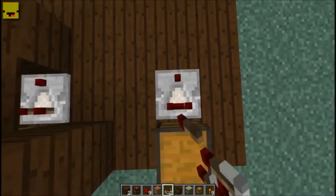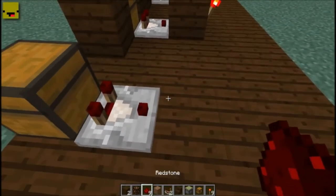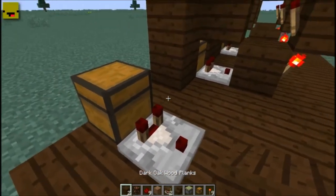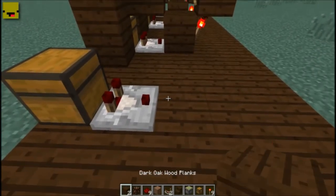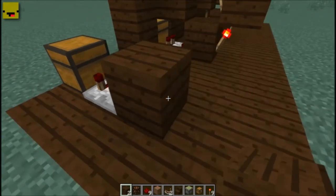You're going to take a comparator and put it behind the chest facing away. Next is a little bit of going back and forth with blocks and torches. I've chosen to use dark oak wood planks. You're going to put your first block and put a redstone torch on the back of it.